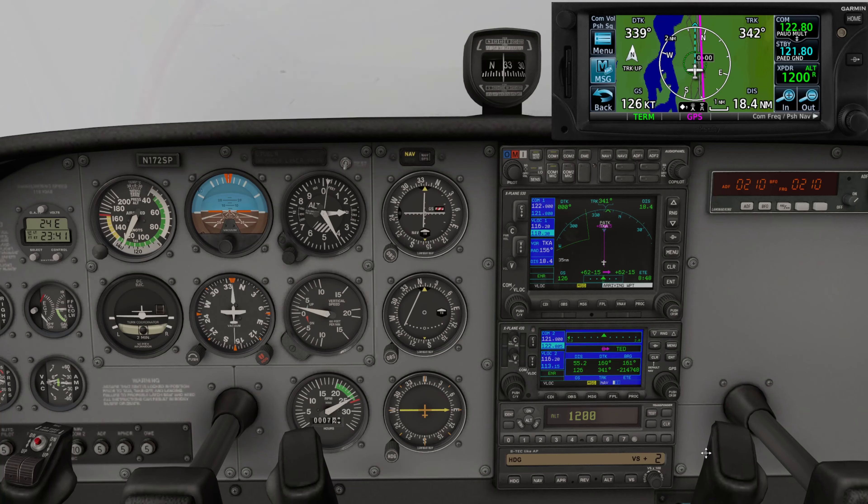R is for radio and navigation — I want to make sure all my radios, frequencies, and any radio navigation I'm using, whether it's the GPS, the VOR, or the ILS, is all set up appropriately with the right frequencies. W is for weather brief, and B is for blues. So let me get to 2,500 feet — we've got about three miles to do all this.